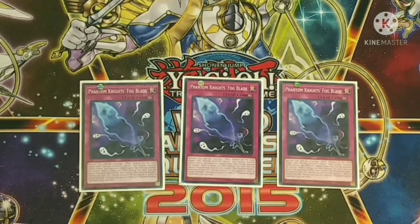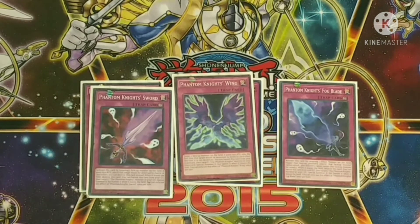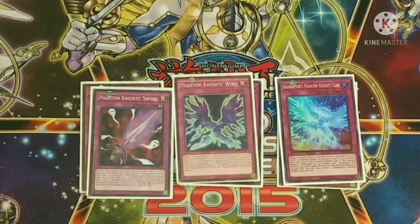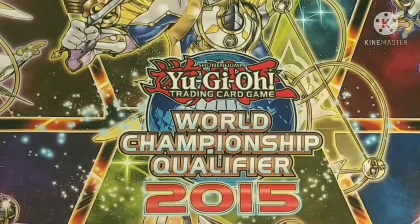For traps: three Phantom Knight Fog Blades — target an effect monster, it can't attack, can't be targeted for attack, and its effects are negated. One Phantom Knight's Sword — 800 attack boost and protection; main purpose is to banish it and special summon a Phantom Knight from graveyard. One Phantom Knight's Wings — 500 attack boost with protection, same banish-and-revive effect. One Phantom Knights' Claw — newer Phantom Rage support: when a monster effect is activated, detach material from a dark XYZ monster, negate and destroy it; if the detached material was a Phantom Knight, Raid Raptor, or XYZ dragon card, you gain attack equal to the destroyed monster.